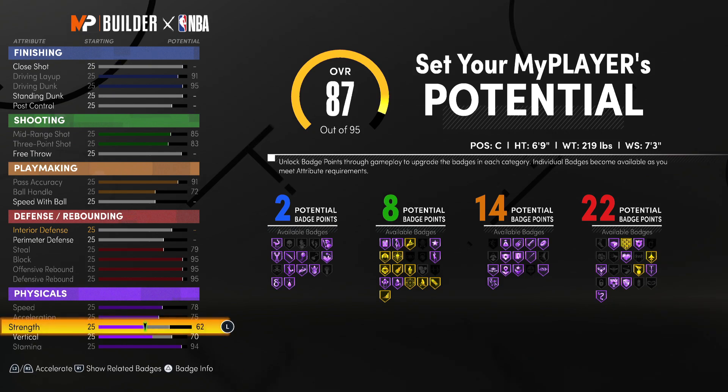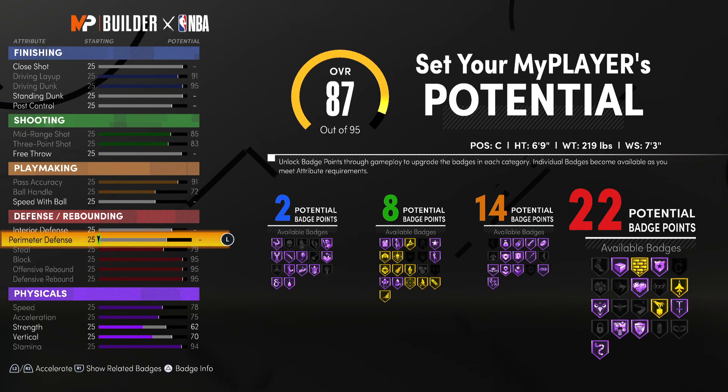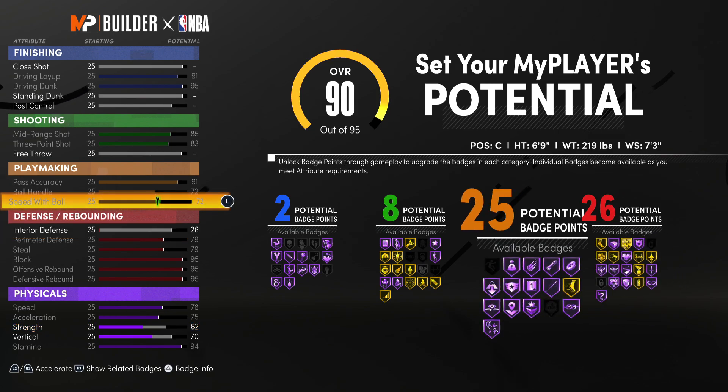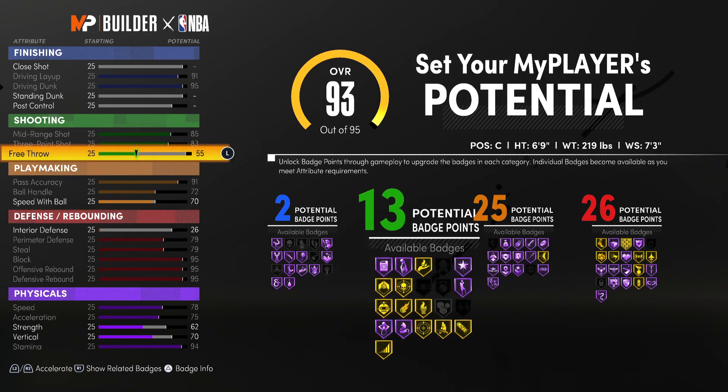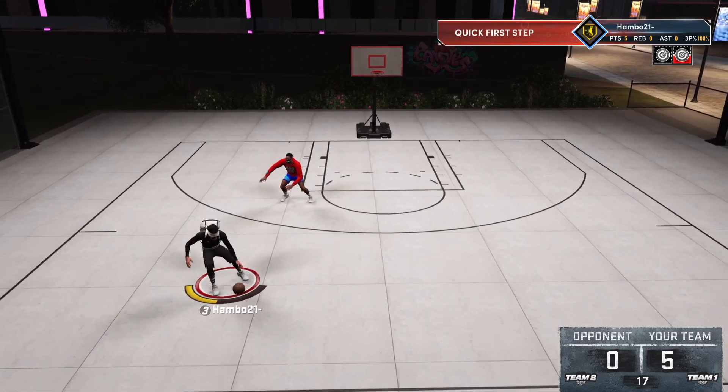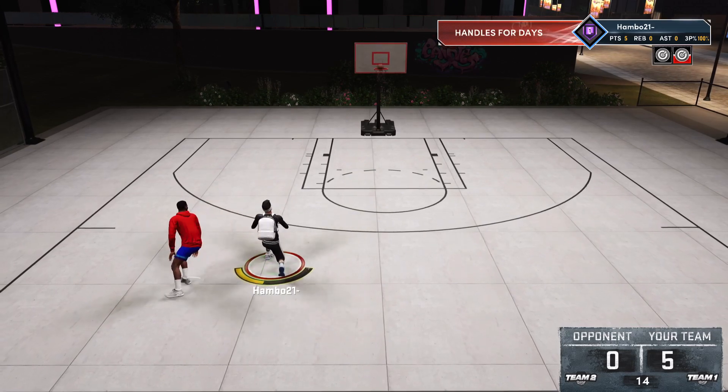After the obvious attributes are set, the first thing I'll do is get gold brick wall by upgrading strength to 62. Next I'll max out perimeter defense — this year perimeter defense is also attached to lateral quickness, so without it you'll be super slow on the defensive end. Upgrading interior defense just one rating to 26 gets us our 26th defensive rebounding badge. Then I'll bump speed with ball to 70 for 25 total playmaking badges. Scrolling up to shooting, bumping free throw to 52 gives us 13 shooting badges. While 13 is low, we have an 83 three-point rating which is more than enough to shoot consistently.